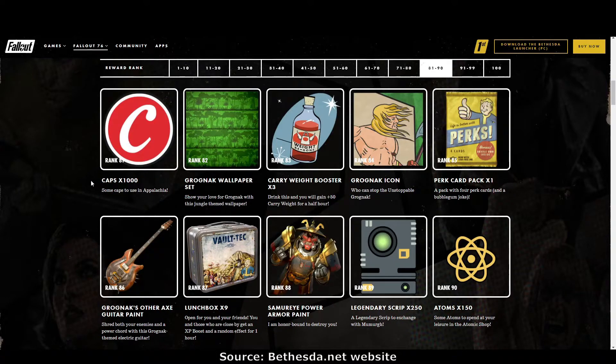Rank 81: more caps. Rank 82: the Grognak wallpaper set — very jungly, I like it. Rank 83: carry weight booster. Rank 84: the Grognak icon. Rank 85: perk card pack. Rank 86: Grognak's other axe guitar paint — I prefer it to the guitar sword, so yes, I like it.